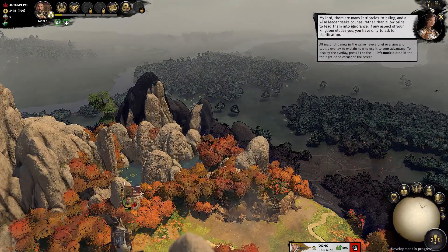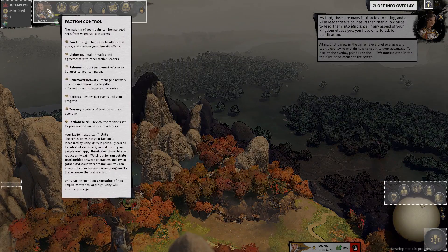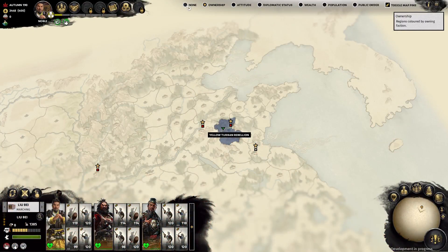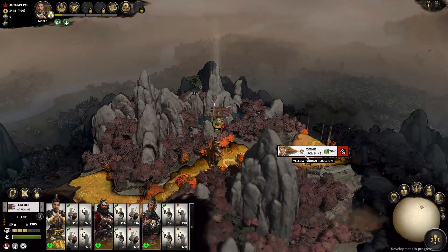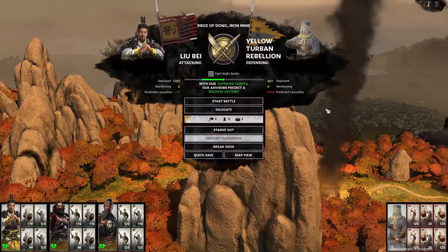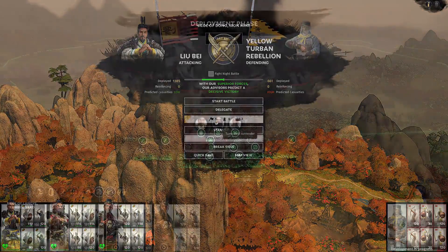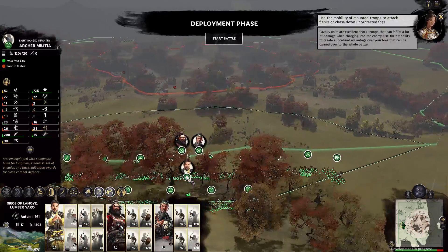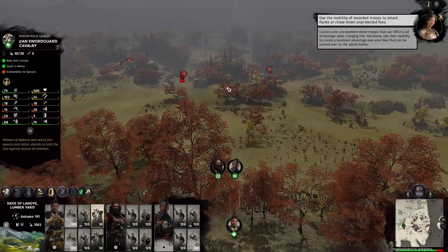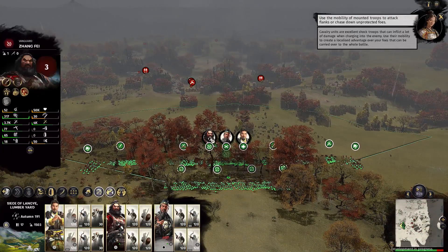CA has also added a new help function — if you press F1, it activates a help overlay on the screen, telling you what each button does. Each of the early missions introduces you to a new game system: recruitment, leveling up, and capturing and building settlements. Battles now have a handy auto-formation where if you select your armies, drag, and drop, the army will instantly sort itself into spearmen to the front, archers to the back, cavalry on the wings, and your heroes where they should most likely be. You can still place them manually if you want to.